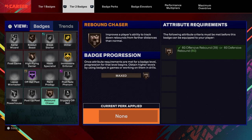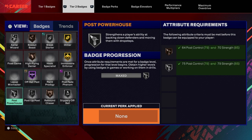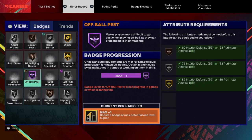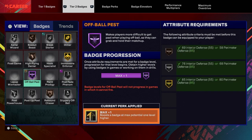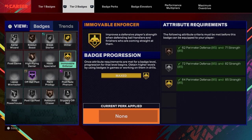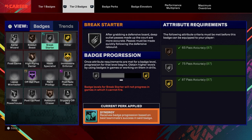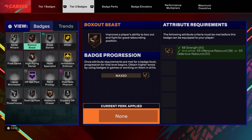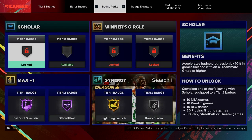Tier two badges: slip your off-ball in silver, rebound chaser on bronze, post poet on silver, post powerhouse silver, post fade phenom silver. Paint prodigy I don't have yet. Off-ball pest on Hall of Fame, mix master I don't have yet, immovable enforcer on gold, high flyer denier on bronze, dimer on gold, break starter on silver, box out beast on bronze, arrow wizard on silver.